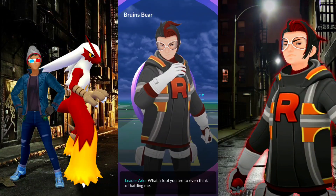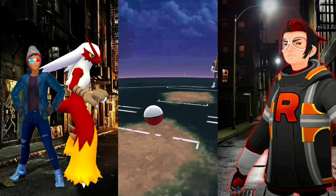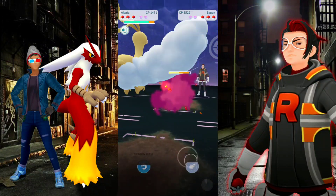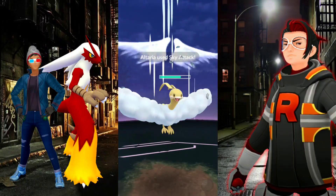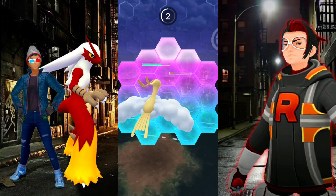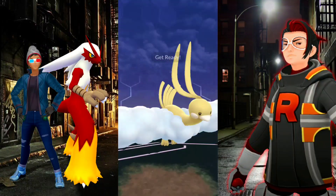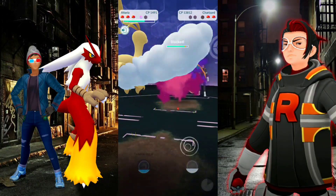Moving into the next battle, starting off with the Pig Knight. The Bagon has Ember so we're resisting it with the Pig Knight. We're going in with the Altaria, also resisting the Ember on Bagon, and we don't need to hit charge moves because they used their shields twice in a row. With Dragon Breath we're doing a ton of damage. We use our shield here - you always want to do that against Rocket Leaders. The next Pokémon is Charizard, and we're resisting Fire Spin, which is not bad at all, burning that last shield.